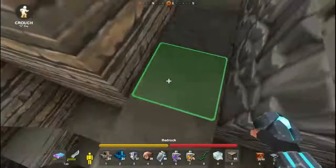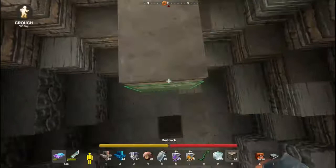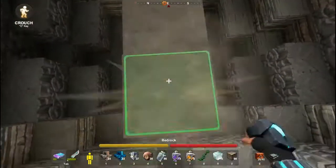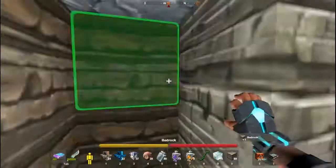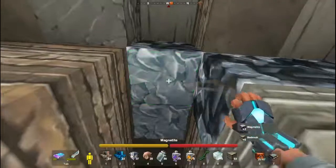Crouch so you don't fall off the edge. I'll make this walkway all the way along to the other side of the room and let's begin. So, dig into the wall — I'll just take this because it's pretty good. Always use it.